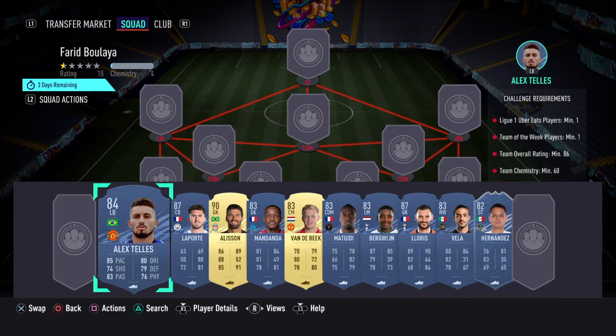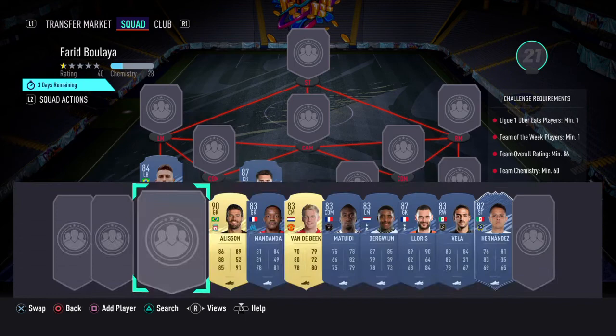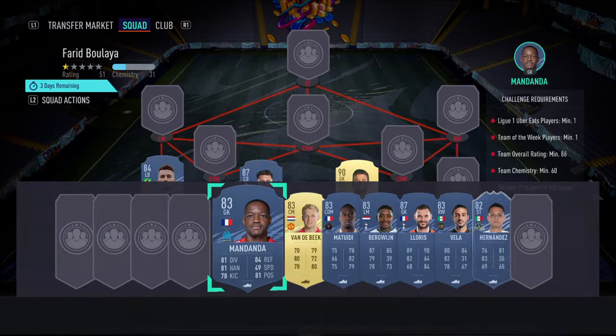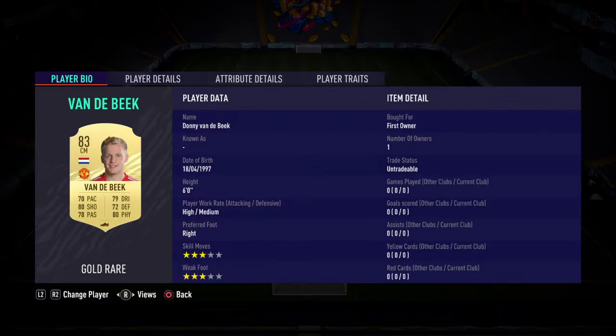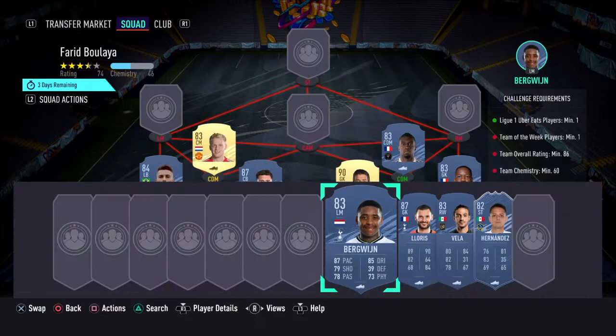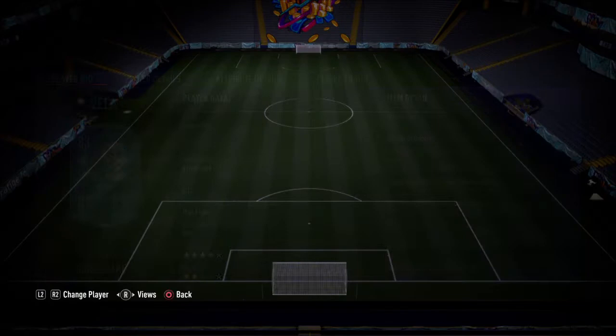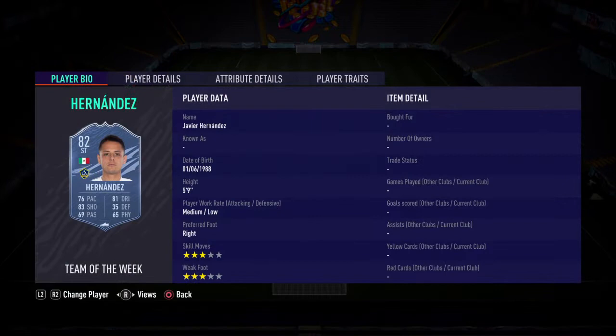Edison in goal. I have a few of these players in my club already, just from doing player picks. At left back we've gone with Alex Tellez, at left centre back we have Laporte, and at right centre back we have Alisson. At right back we have the League 1 card — we've gone with Mandanda. At left CDM we have Van de Beek, at right CDM we've gone with Metuidi. At left mid we've got Bergwijn — lovely bit of chemistry there. At CAM we've gone with Hugo Lloris. At right mid we've gone with Carlos Veya, who links nicely to the in-form, which is required.